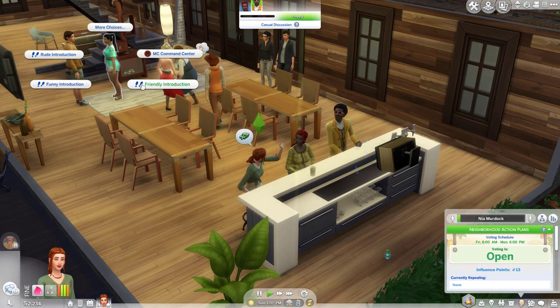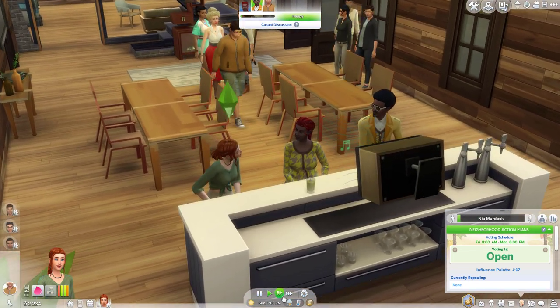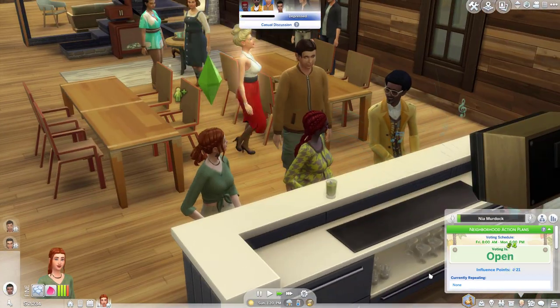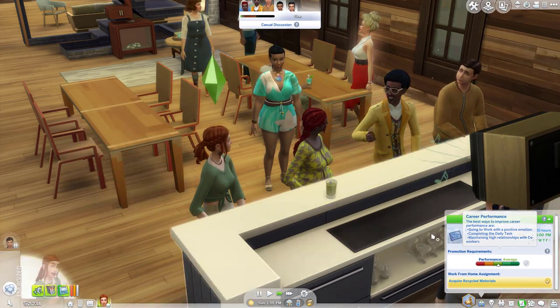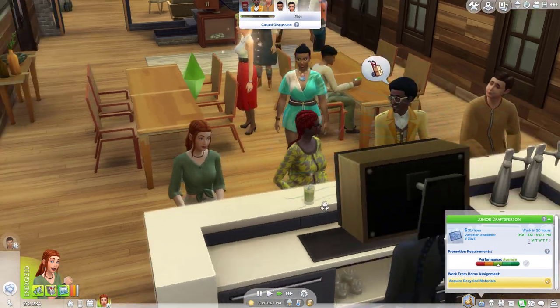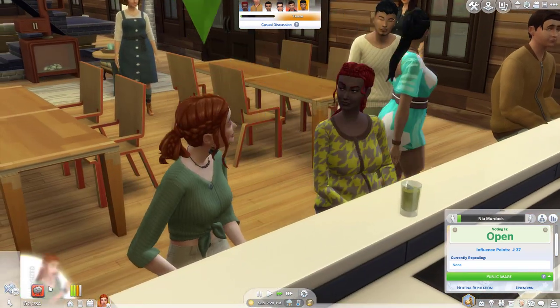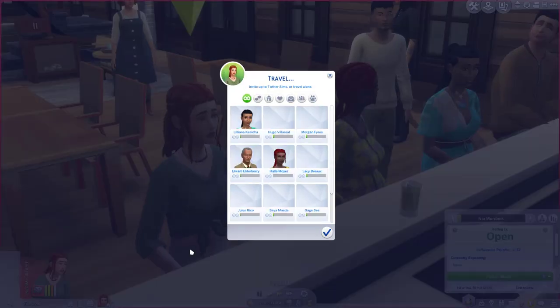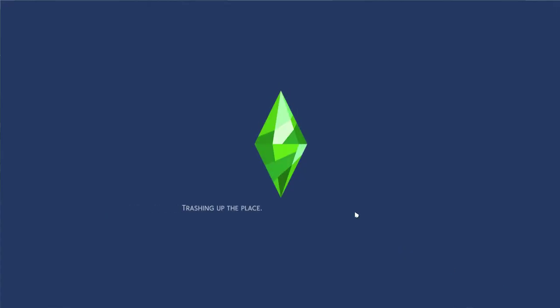Go and introduce yourself to all these people and then go to the voting board — you should have enough influence to get everyone to decide to build a community garden, that's what we want. What's the situation with our job? Completing daily tasks, maintaining high relations — okay, so no extra skills needed. We've got 37 influence points, we're like a professional. Let's go over to the community board and vote for what we want. I really like that it puts you in a position where you should go meet your neighbors and convince them to vote with you.